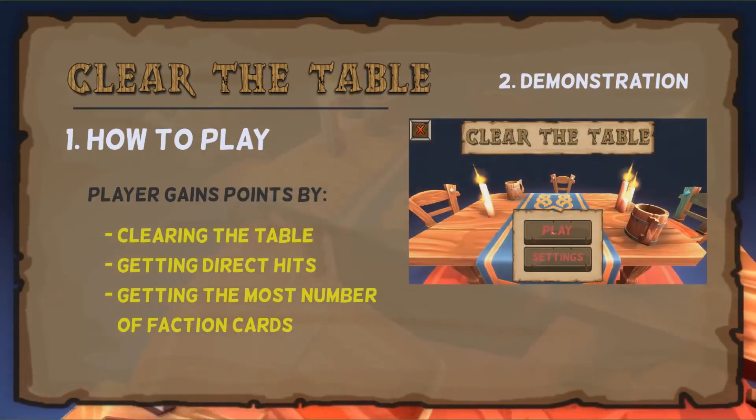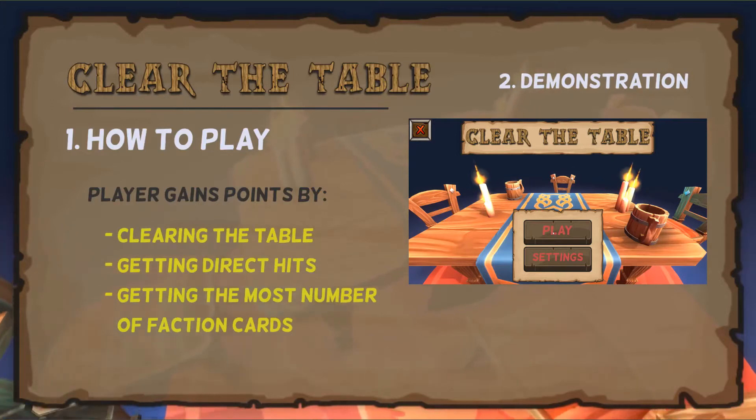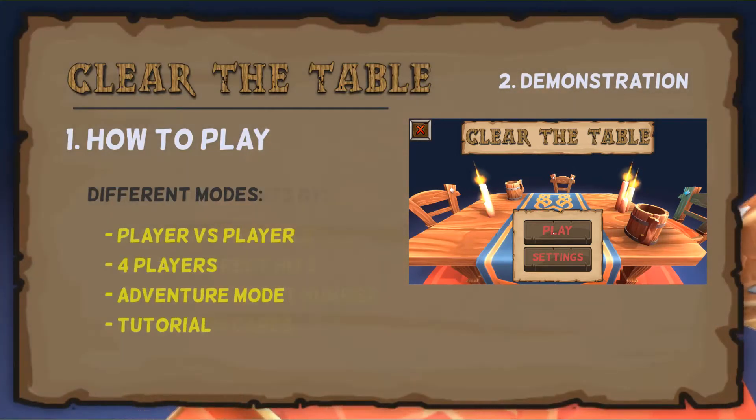Firstly, the main goal of the player is to rack up the most points than their opponent by clearing the table, getting direct hits, and getting the most number of faction cards. We will come back to this once other mechanics are explained.